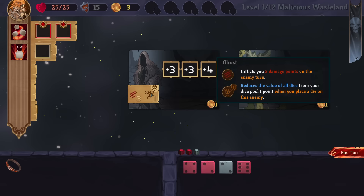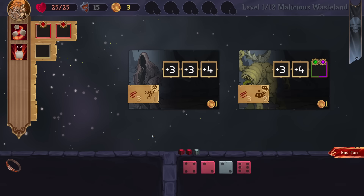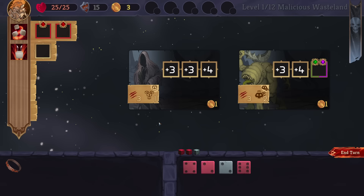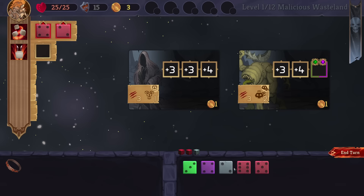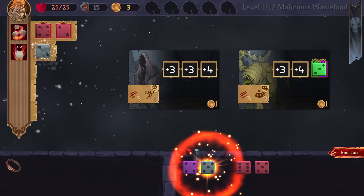This one inflicts three damage on the enemy's turn if he is still alive, and he will reduce the value of all dice from your dice pool by one point whenever you place a die on this enemy. This one increases the attack value by two points when another enemy dies. So we definitely want him dead first, but I don't have a way to do this yet. Roll three random dice — that's probably gonna be the call.